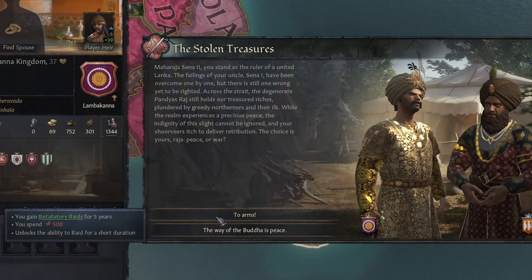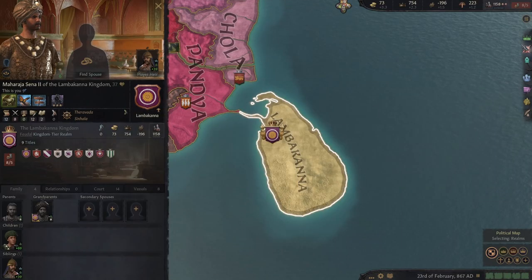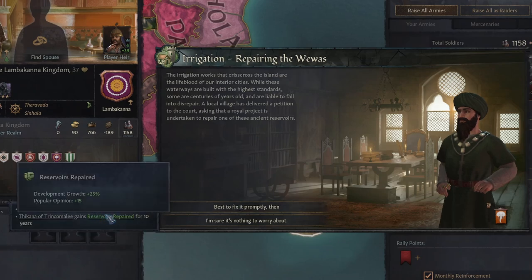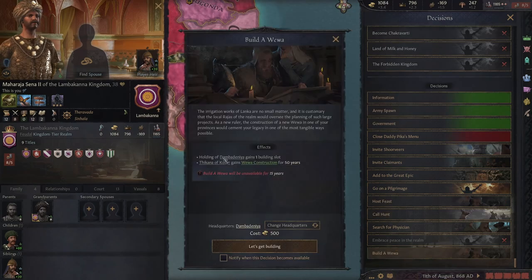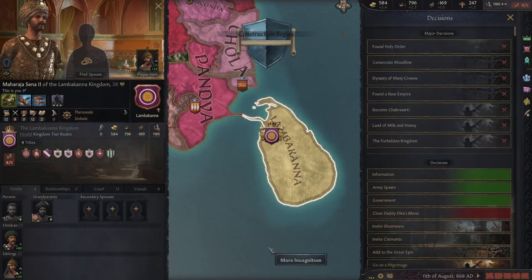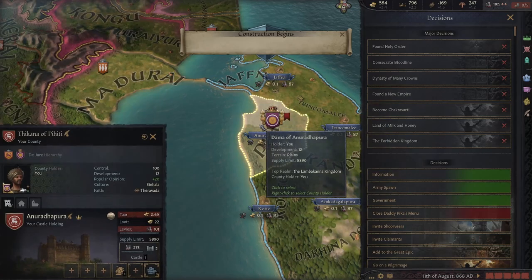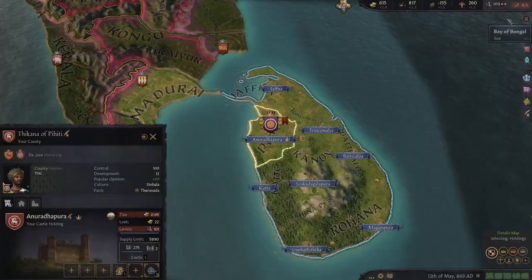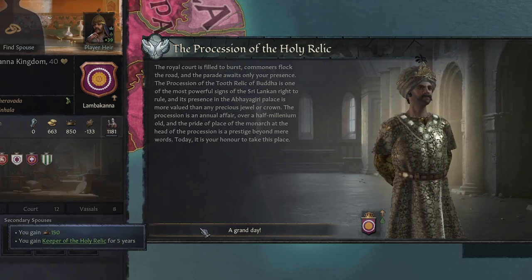Finally today we have Lanka: The Island Kingdom, inspired by the Rice mod, adding more flavour to Sri Lanka in the 867 start date. It adds events like the Stolen Treasures, letting you decide to go the way of war — giving you the ability to raid and increasing your supply duration — or go the way of the Buddha, choosing peace, though it costs you one level of fame. Many more events focus on how you'll stand out from your northern neighbours. There's also a new decision to build a Weewa, which gives your capital an extra building slot, some extra development growth, and a boost to popular opinion. It's great to help your lands prosper, especially since you start quite small on your own little island. Mods like this give you so many more options for great playthroughs, which is why they're usually my favourites.